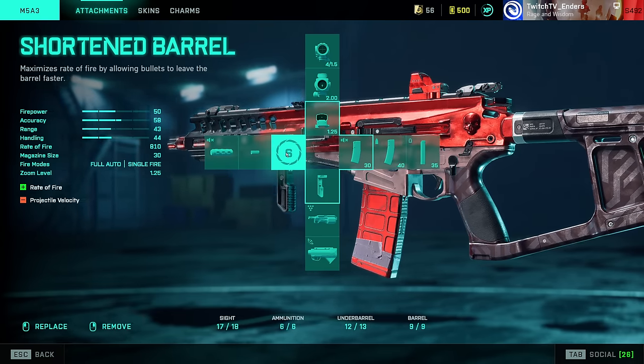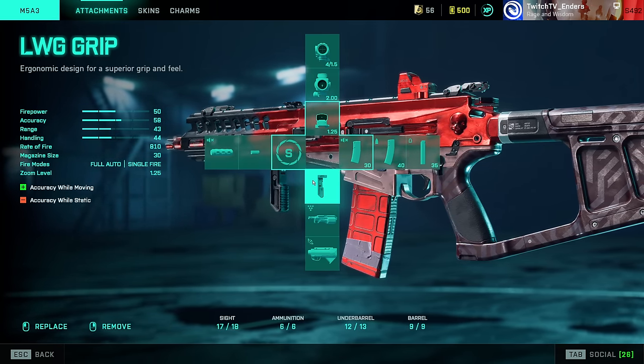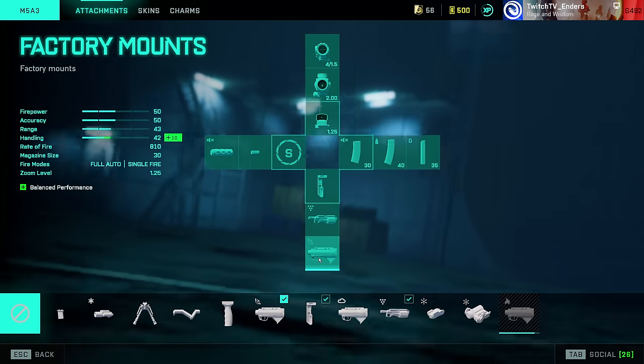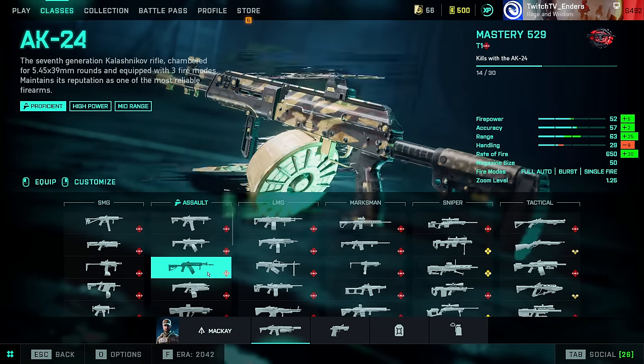Short Barrel — always. Never use the M5 without Short Barrel. Then LWG Grip. For assault rifles, SMGs, and some snipers, make sure you fill out the bottom rows with grenade launchers or master keys that you want, because you can switch to them on the fly.